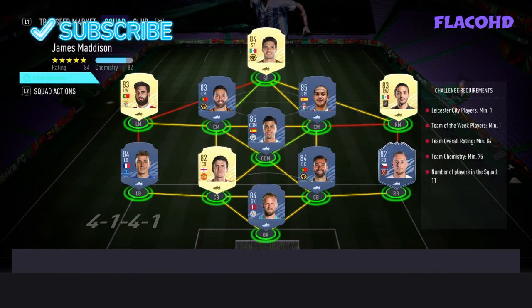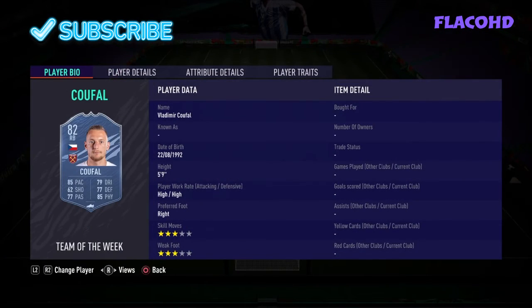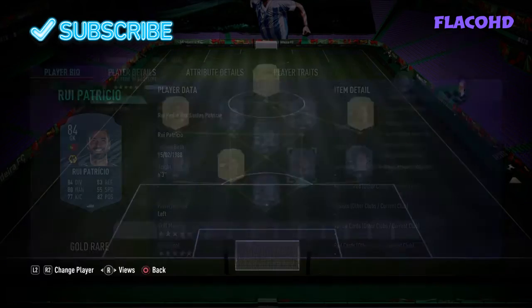The requirements for this SBC are: one Leicester City player, one Team of the Week player, 84 rated, and 75 chemistry. So we have Schmeichel, our right back which is our inform is Krul, and right center back is Rui Patricio.